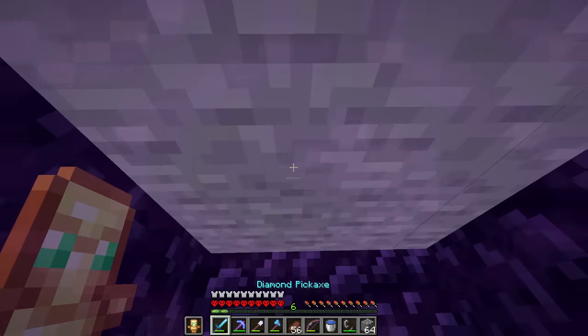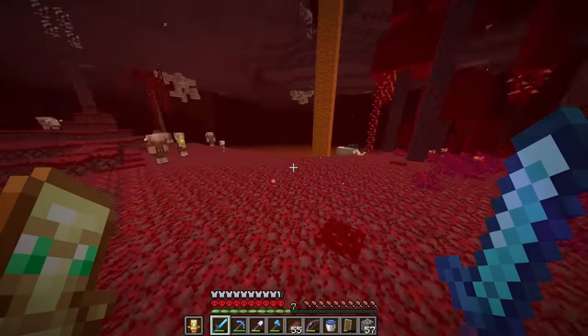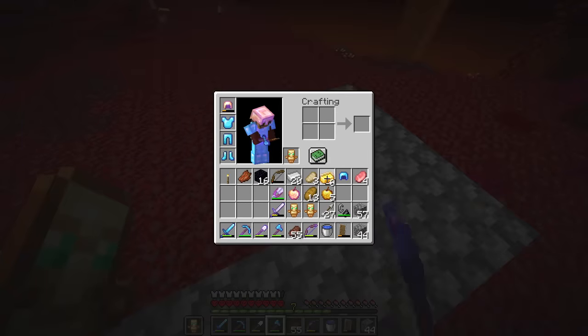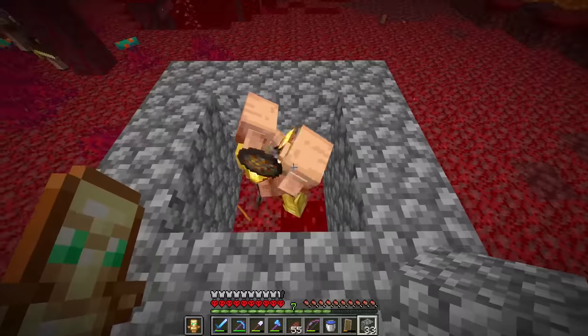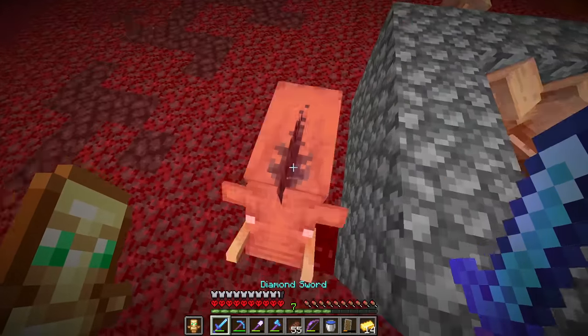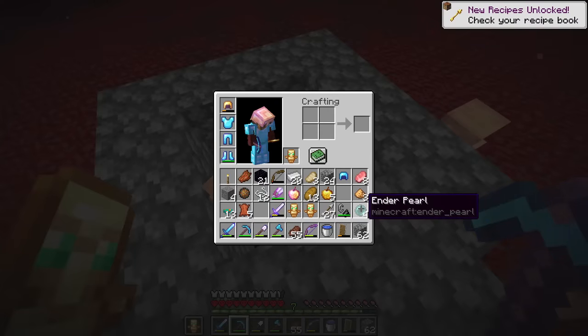And in we go. There are hoglins everywhere, but they can't even touch me because of the armor. Piglins, you're going to want to take my gold. Now we just need to wait for a netherite hoe - they're all flocking over here! We got ender pearls, and we used all of our gold already, so I'll have to get more the old-fashioned way.